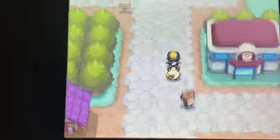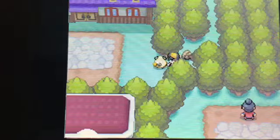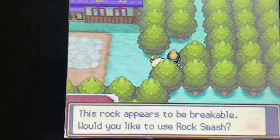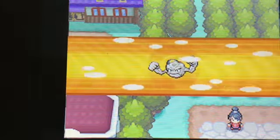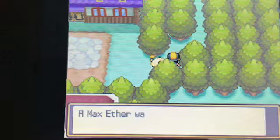Now, with Rock Smash, I can break boulders that are blocking my way. For example, this one right here in Violet City. The rock appears to be breakable — would I like to use Rock Smash? Yes. And there we go. And we found something — a Max Ether.